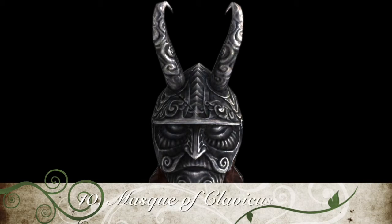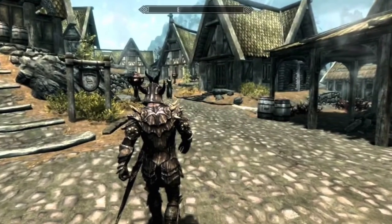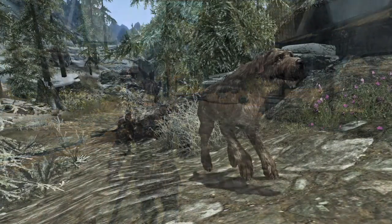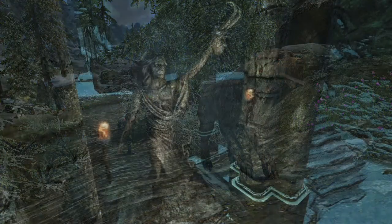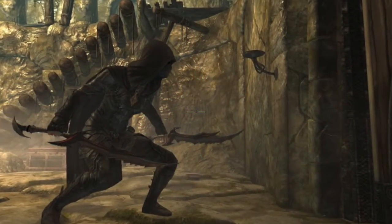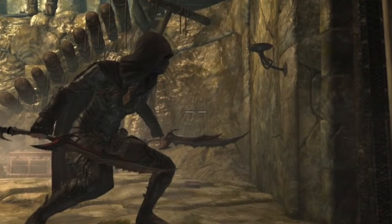Kicking off our list at number 10, I have the Mask of Clavicus Vile. This is a heavy armor mask that you get after completing the quest A Daedra's Best Friend. To initiate this quest, you must wander around the outskirts of Falkreath until you meet the talking dog Barbas, who will lead you to a cave with a statue of the Daedric Prince of Trickery and Wishes, Clavicus Vile. The mask is very useful because when wearing it, prices are 20% better, Speech is increased by 10, and Magicka regenerates 5% faster.